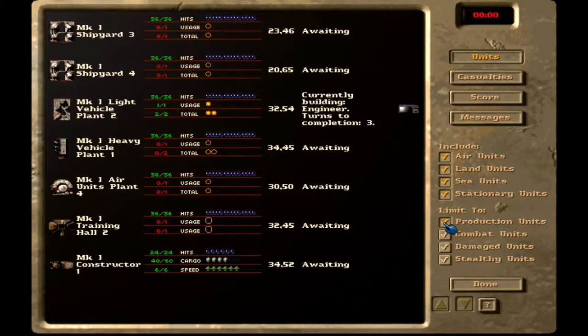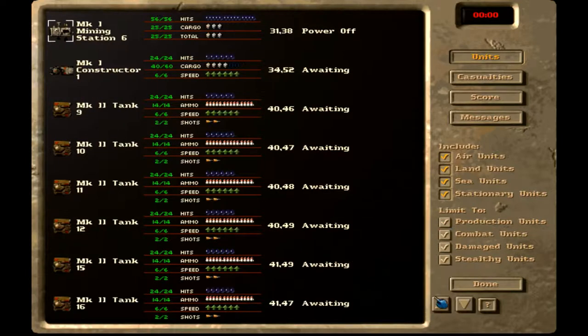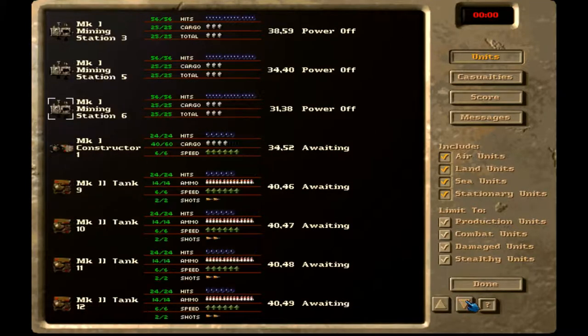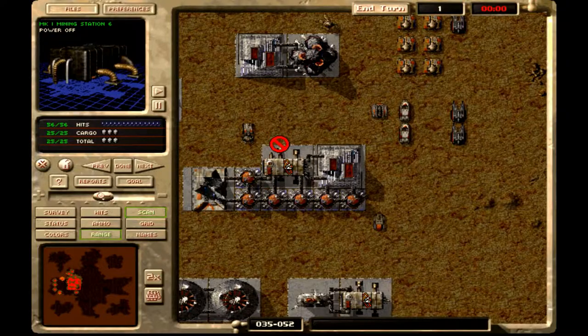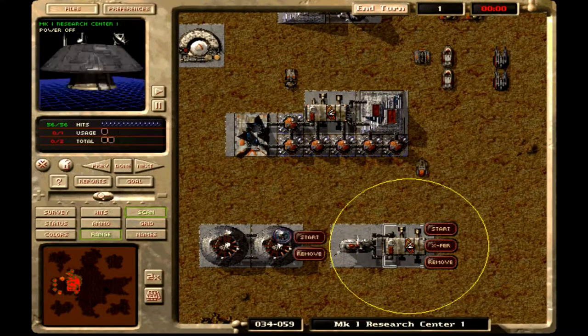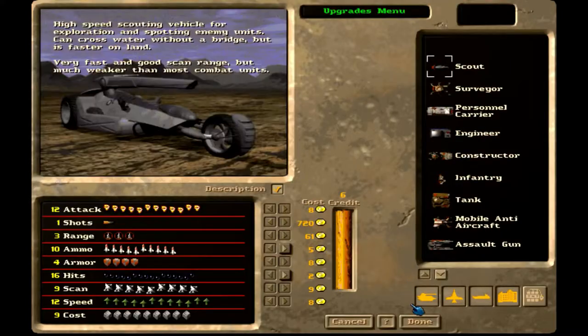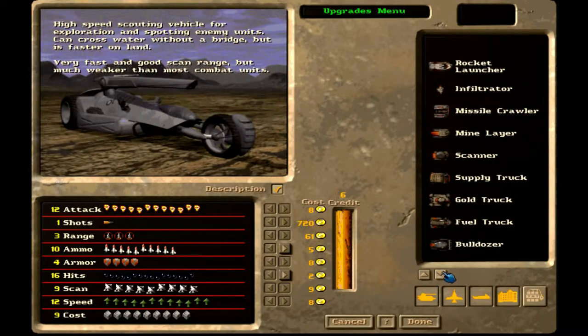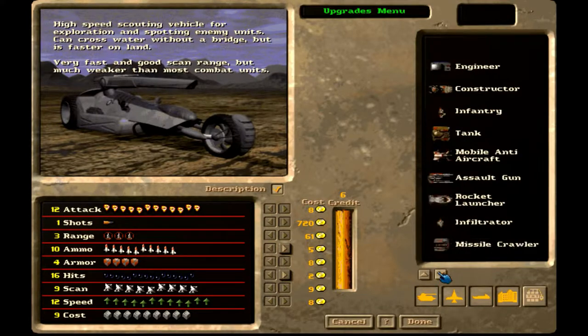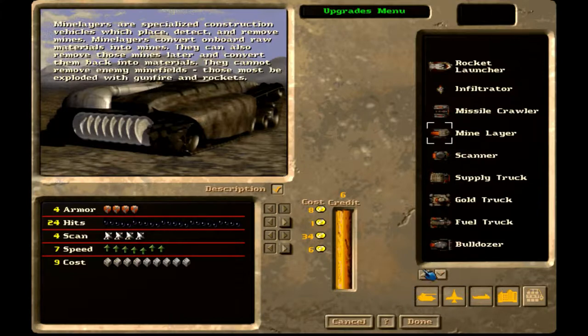So I have to check my reports. I have a training hall two, but I don't have a training hall one. I have an airplane point four, and three and four, but I don't have any others. So all my mining stations have it. By the time I get an engineer down to hook this up, I'll have it connected. I have six. I can up the speed of a mine layer.